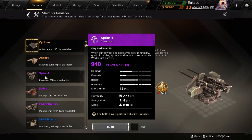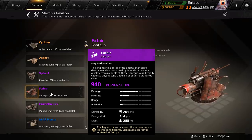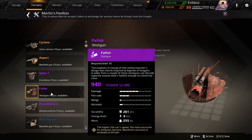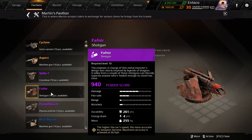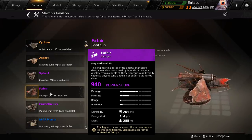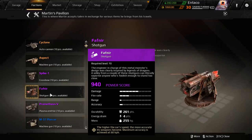The Spike is in here, which I think you can only get one of. The Fafnir, which looks insane — it kind of looks like a junk bow at first sight. This thing: the higher the car's speed, the more accurate its weapon becomes. Maximum accuracy is achieved at 60 kilometers per hour.